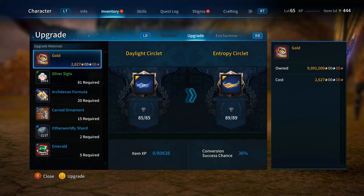With end game gear you get a reduced chance, but an improved chance if you accumulate item experience points. As I showed you, I have zero item experience. The max I could get would be 80,638 item XP, and my success chance would not go any higher after that maximum. My beginning success chance is only 36% with no item XP. For these purposes I'm not farming it, so you'll get an idea of what fails look like.